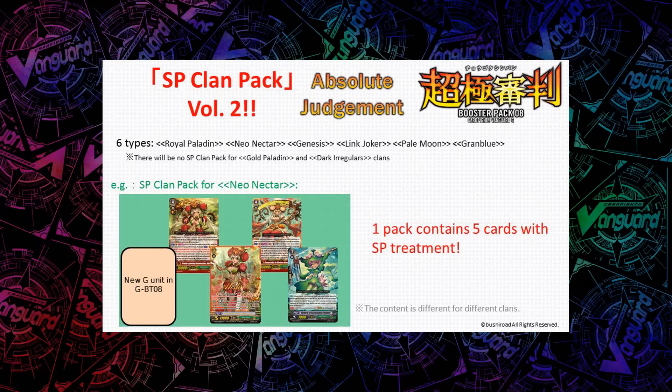From the picture I'm showing right now, we know the Neo Nectar SP pack contains all 3 Ashas, the stride fodder, and one unknown card — I'm going to guess that's going to be a new G-Guardian.